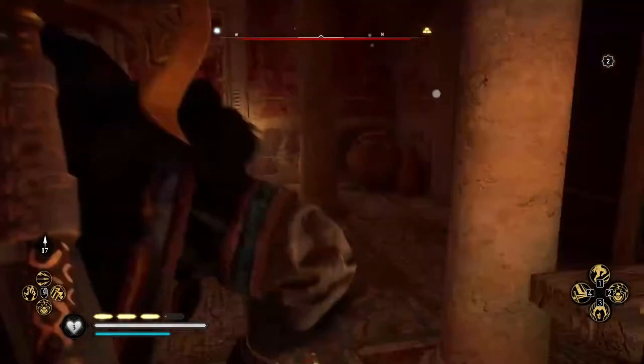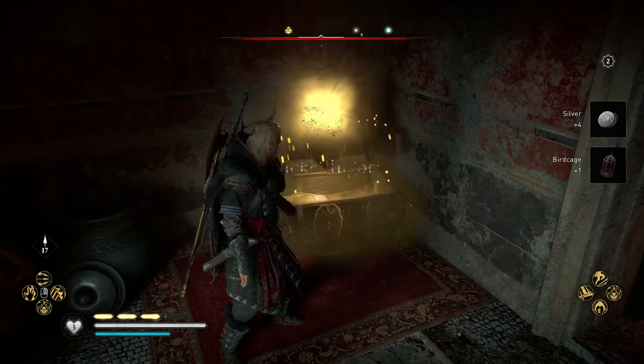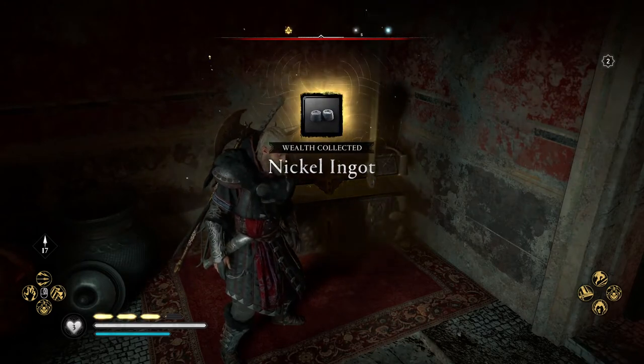Now go back to the previous room and access the just opened room, where you will be able to collect the last treasure containing a nickel ingot.